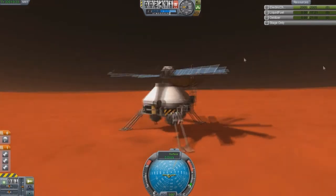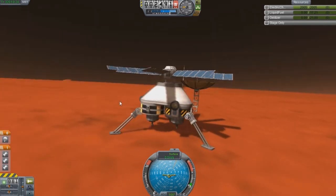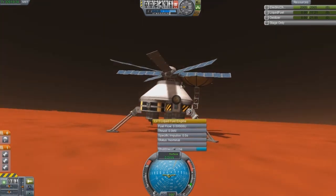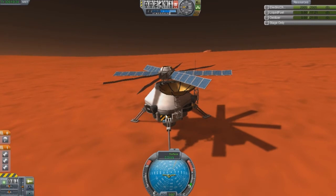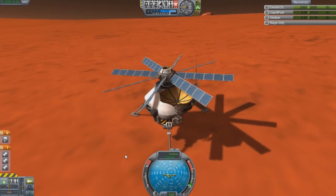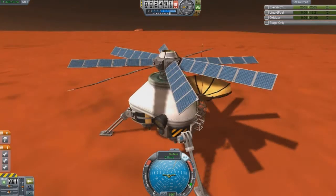It worked out pretty well. You can see I have the ASAS module, and I ended up putting it on there. It worked pretty well. The only problem I had is the rocket seemed to be slightly off-centered at times, but it wasn't bad. This thing seems to be moving slightly — that's kind of weird. I don't know why it's moving. It just has a slight wobble on the panels. I don't know why it's doing that; that kind of startles me.